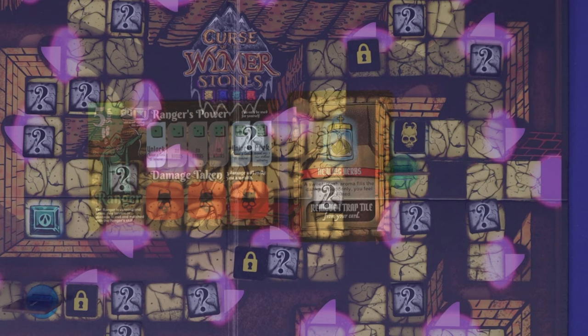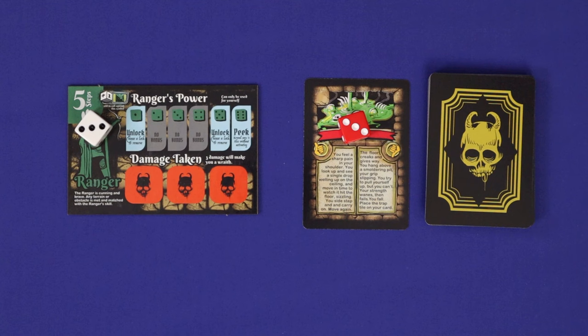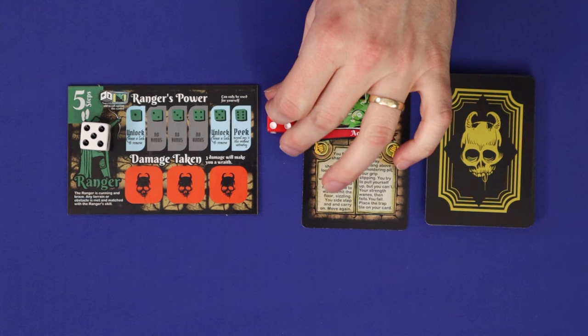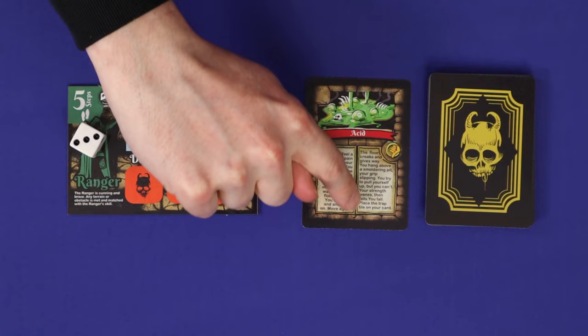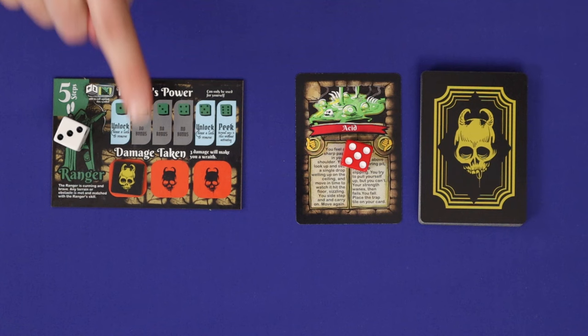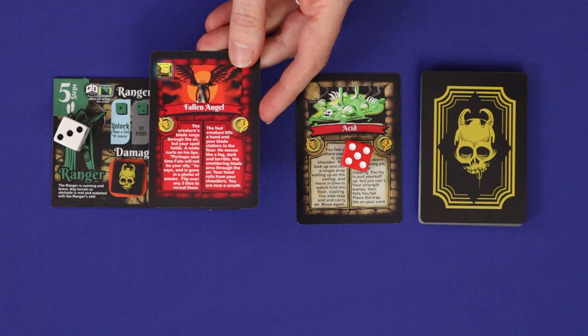If you encounter a trap, then you must resolve a trap card. Flip the top trap card, and then do a die roll against the villain. The hero rolls the white die, and the villain rolls red. If the hero rolls higher, then the hero dodges the trap, and you'll read the good side of the card and take any bonus printed there. If the scores are equal or if the villain wins, then you suffer the bad consequences of the trap. In most cases this will involve removing the trap token from the board and placing it on your tile to represent a point of damage. If all of your damage slots are overfilled, then you're instantly turned into a wraith. There are some traps with a lesser negative consequence, but there are also some which are much worse, often turning you into a wraith immediately.